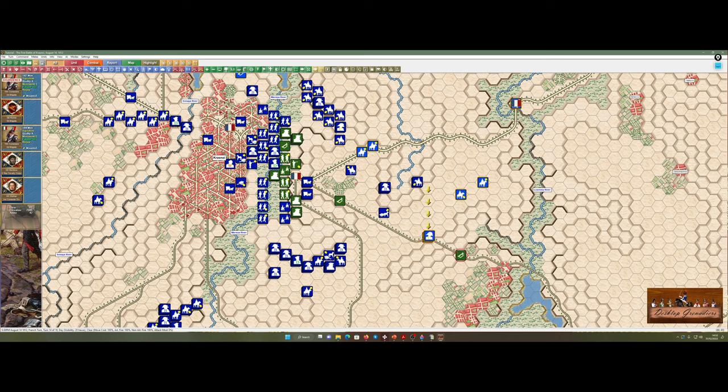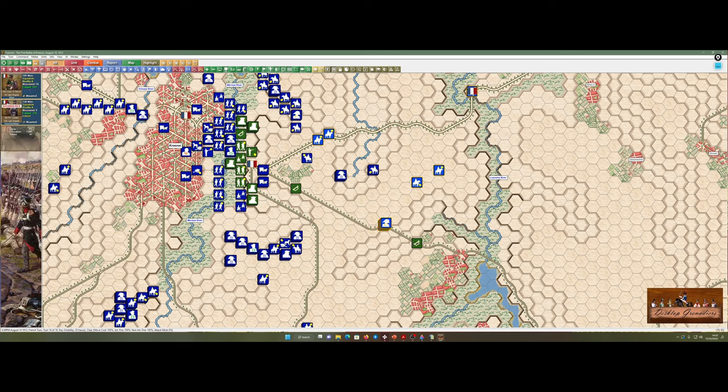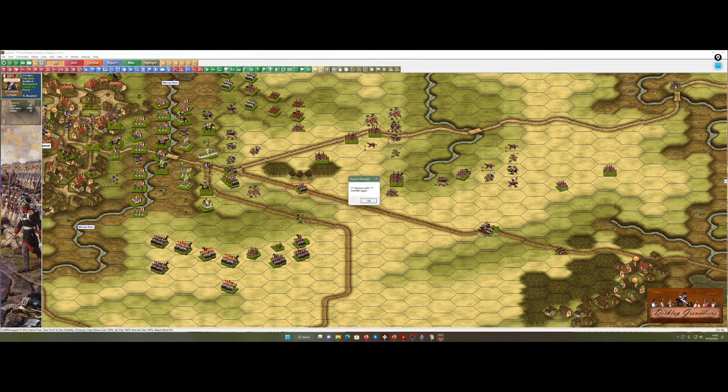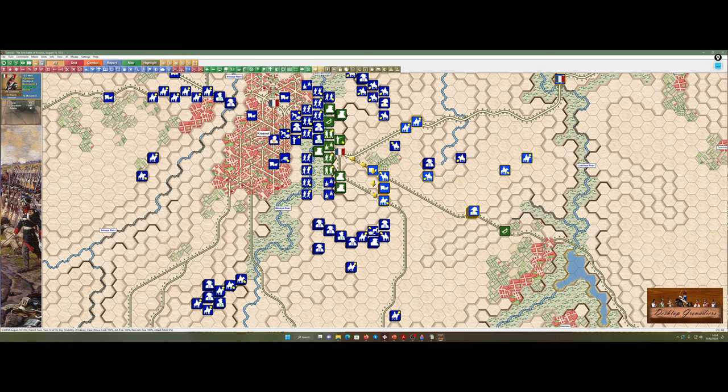Cuirassiers come back — there they are, purely by coincidence, just bumped into them. Horse artillery — give them a blast for good measure. Poor things! Polish lancers and chasseurs à cheval — my Polish lancers are coming back now. We've got retreating troops over here; I'm going to use a squadron of cuirassiers. Bring back my captured supplies — I'd rather have the cuirassiers back than supply them. Start skirmishing.